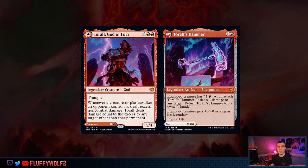Now Toralf is no Hazard, it's definitely no Chandra either, and it's not indestructible, so it's susceptible to things like Fatal Push or just damage. That being said, sometimes a 5/4 body at 4 converted mana cost is just fine to get in and start beating down your opponents if you don't have an Ensnaring Bridge.